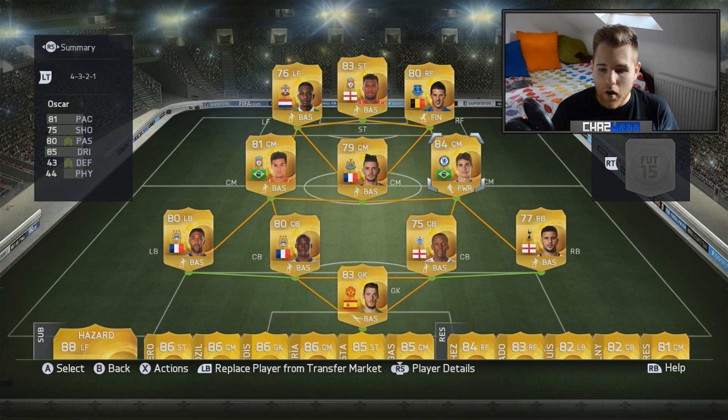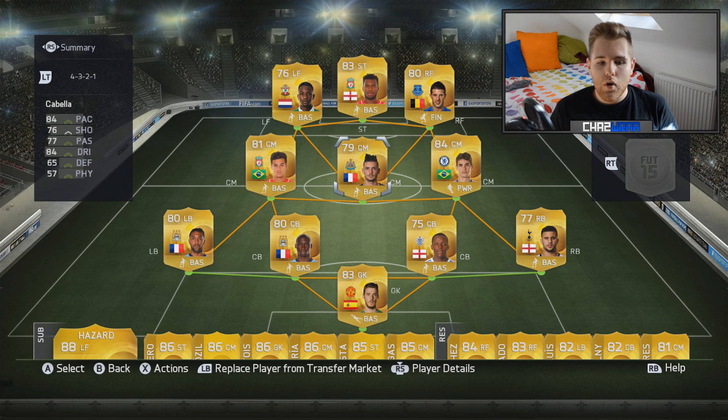In midfield we've got three pretty quick center midfielders. First is Oscar - I've always found him to be good in Ultimate Team. He's got a brilliant long range shot, is very quick, and good on the ball. The same goes for Cabella and Coutinho - all very good on the ball with great ball control and dribbling. They've all got 80 plus passing stat, apart from Cabella who has 77, but that's still enough to play the ball in.